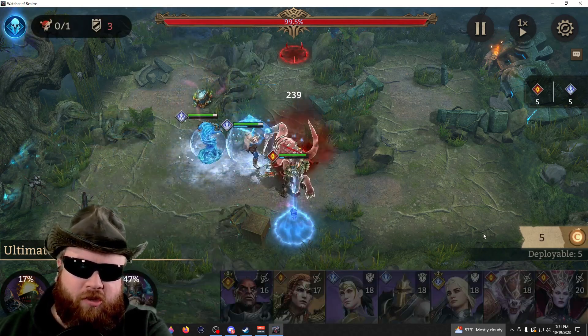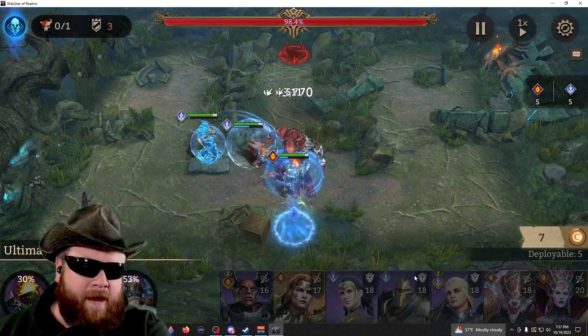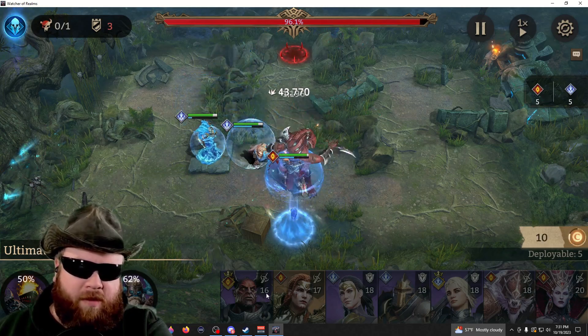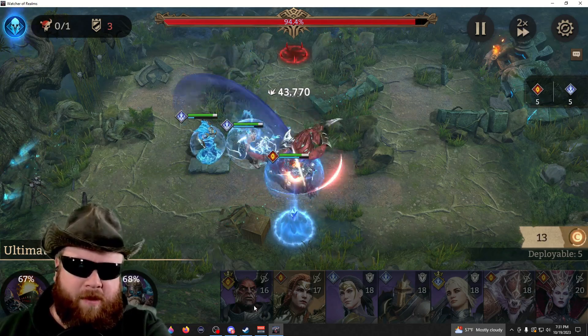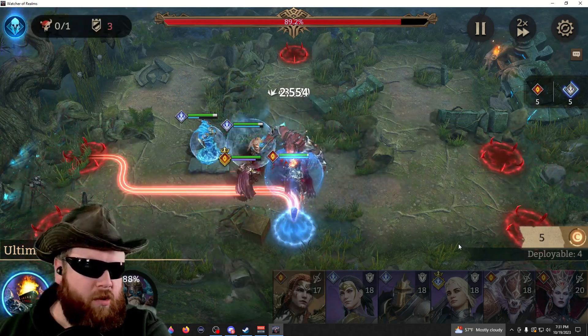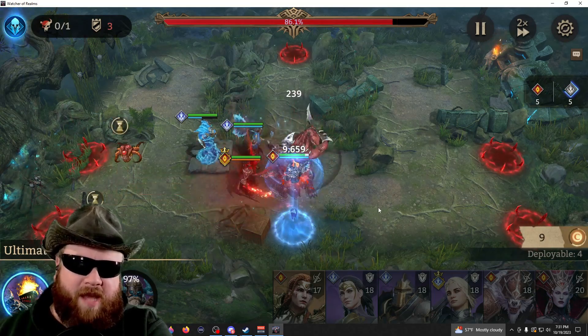I'm going to drop a healer in just to be safe. Now watch — he's still able to get attacked by Voroth. Let's speed it up. I'm going to get Wrath, put him on the side. There you go — you're still getting that protection.